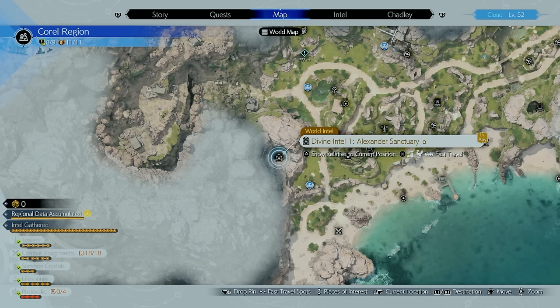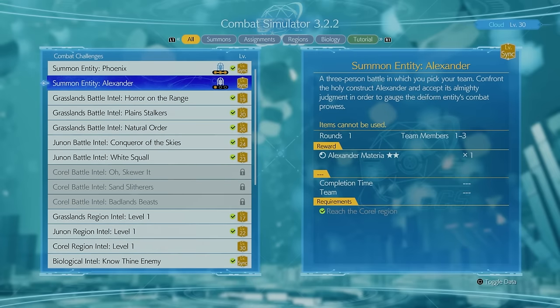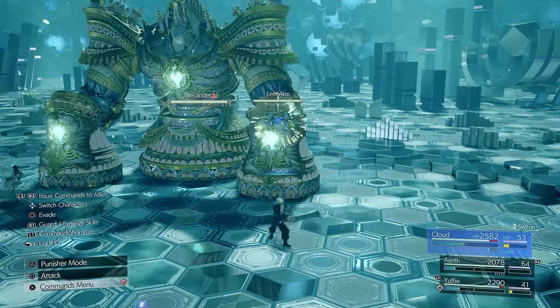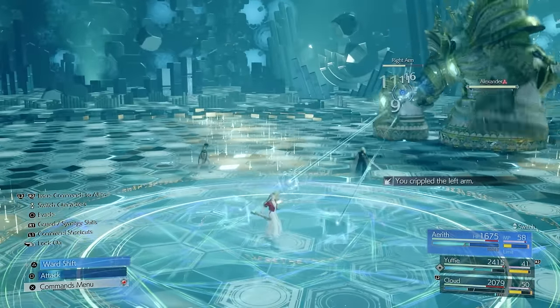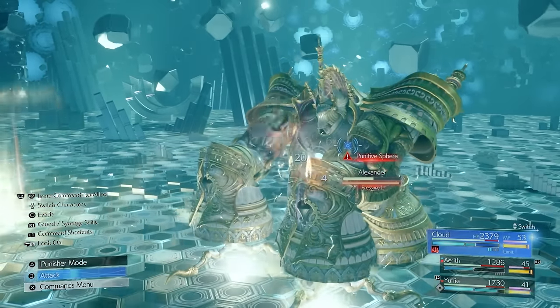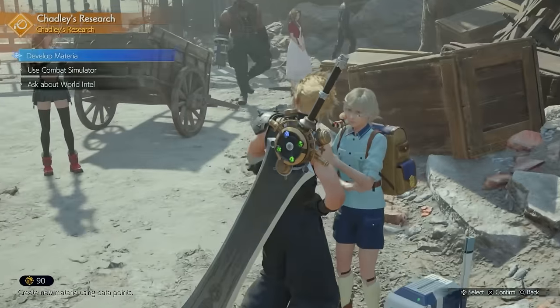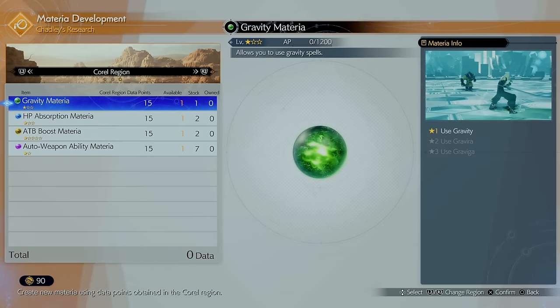One of the first things you can do is tackle Divine Intel 1, the Alexander Sanctuary Alpha, then fight Alexander at Chadley with it powered down by one. Make sure to assess it and go after its weaknesses — it's definitely doable. You won't have access to the other sanctuaries until later in Chapter 9. There are also a few materia that Chadley has in his research shop for completing world intel.